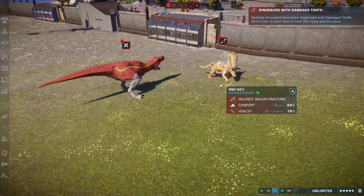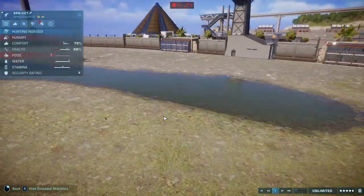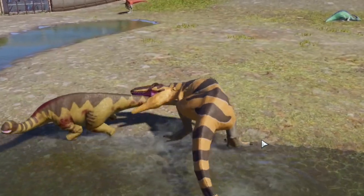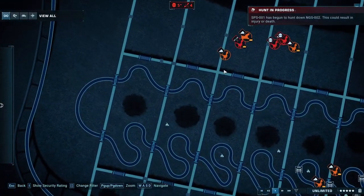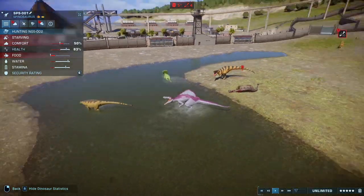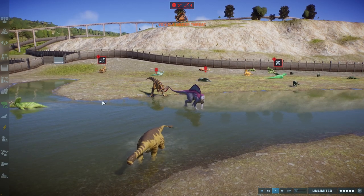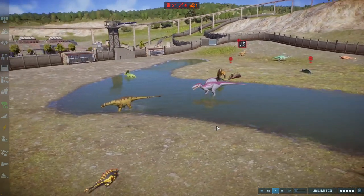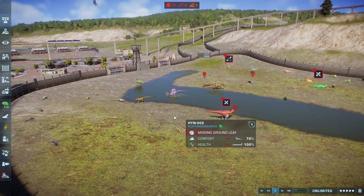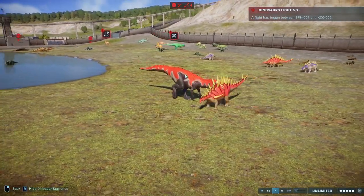T-Rex also has a damaged tooth, though the Pentaceratops got a major fracture which isn't fatal. Spinosaurus is hunting down a Shonisaurus — one point. Mapusaurus is also taking a crack at a Shonisaurus — one point for him. Giganotosaurus still needs to pull its finger out. Once Giganotosaurus gets into the big arena, there will be a 10-minute timer left, so everyone needs to make the most of their time advantage.